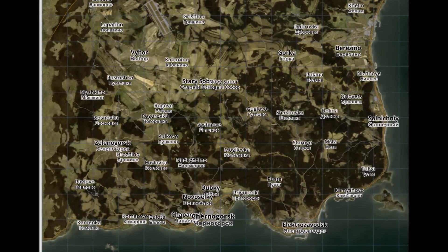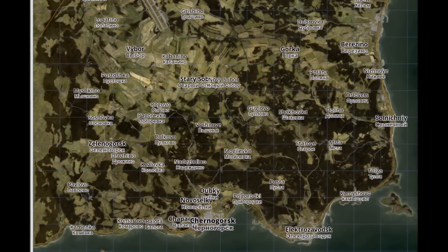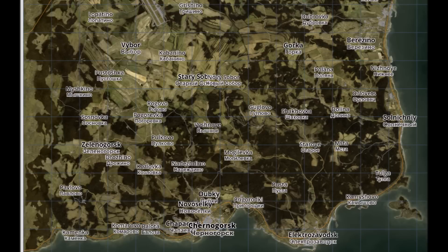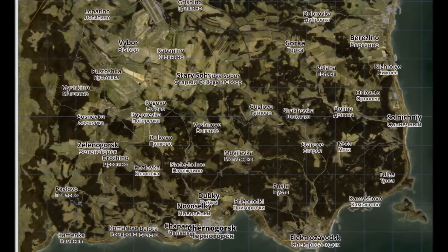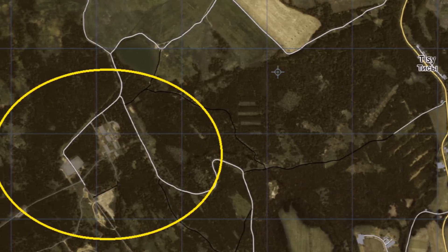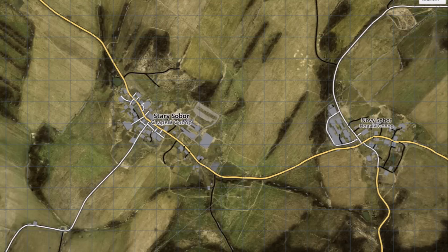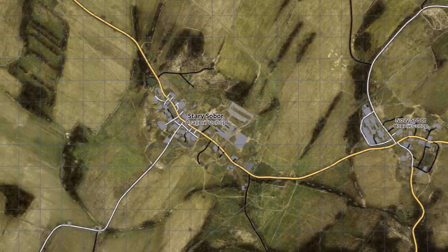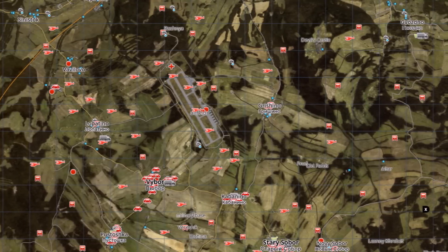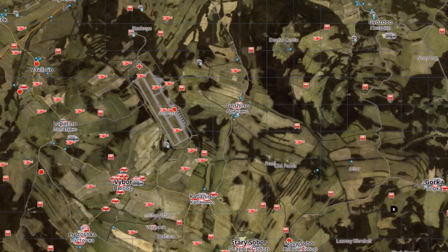Tip 5, and probably the most obvious tip yet the thing people most struggle with, is map knowledge. If you're tracking somebody through a village, the chances are they're heading to the nearest village with the best buildings. You need to be aware of whether there's a shortcut cross country to get to that town first, so you can intercept them en route or ambush them when they arrive. Do you know your map? If you don't, keep a map to hand — have it on another tab so you can tab out and check quickly.